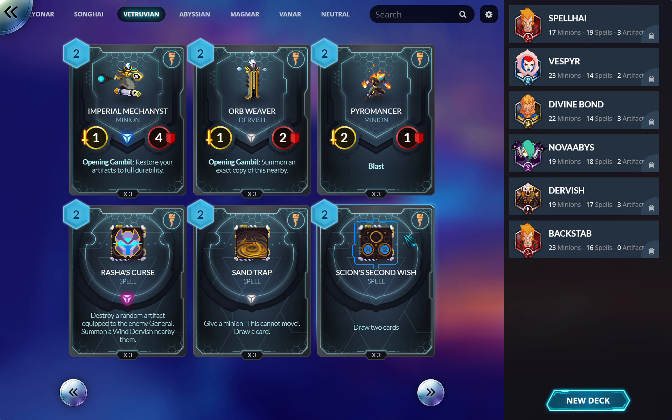Scion's Second Wish — draw two cards. Great in control. I don't know if I play it in every single Vitruvian deck, but I ran maybe one or two in almost every deck I tried to build, because it's a solid card if you can get your board under control to help maintain tempo. Draw cards are very good in this game once you learn to handle tempo, and something this straightforward and solid is not bad at all.